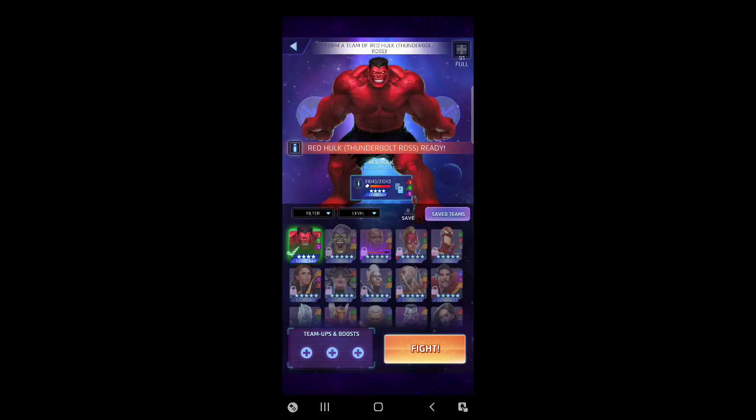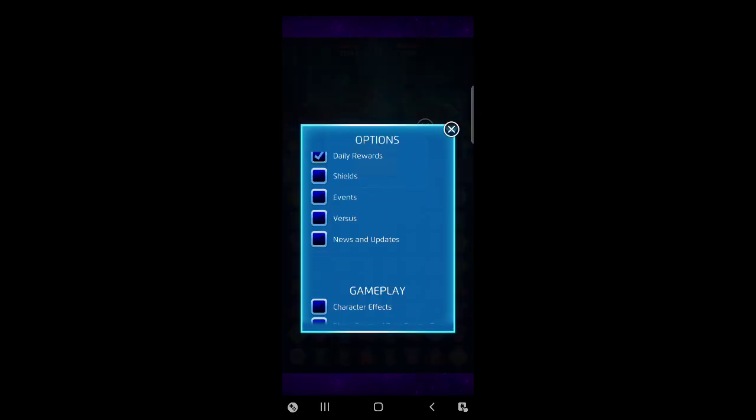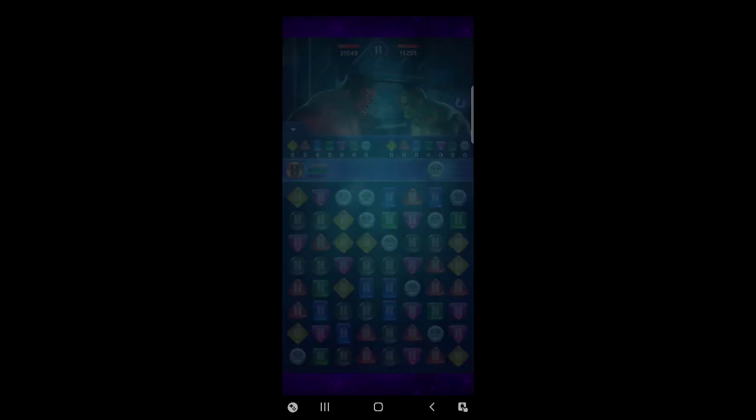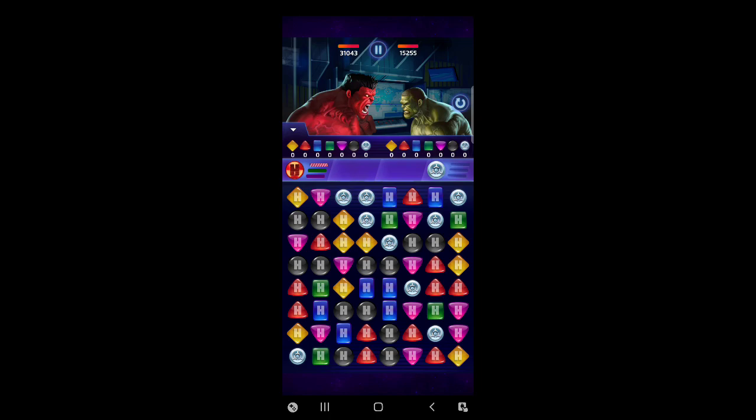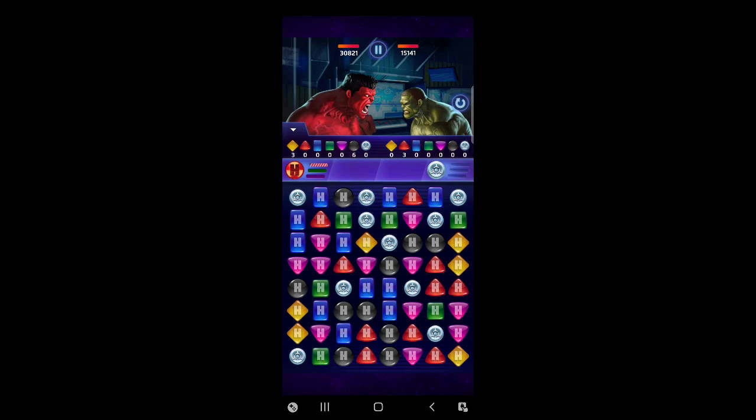Anyways, without further ado we're going to run on in here and see how much damage we can do - Hulk versus Hulk. It's a one-on-one fight so we're going to turn on the character effects. It's a shame I can't use any of those combos anymore. The bad thing about getting a better roster over time - something people don't talk about too much - is you just can't have fun like you used to.